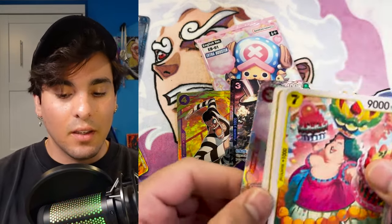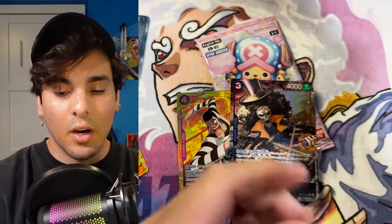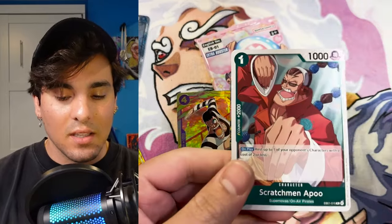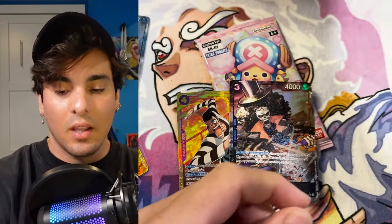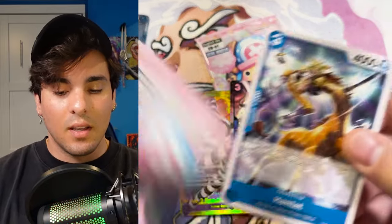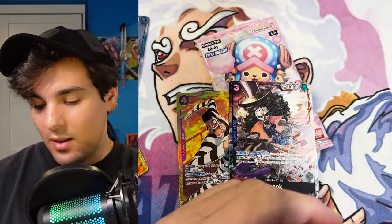Flampe, Viola, and the Set 7 five-cost Luffy — I am so insanely hyped for that Luffy. Chopper Tony Tony, our boy — I just need a book full of those. We're still gonna have one more alt art in here. It's either going to be an alt art or an alt art leader. I need Flampes — I need three more Flampes. I opened one in the case and I need three more for my playset.